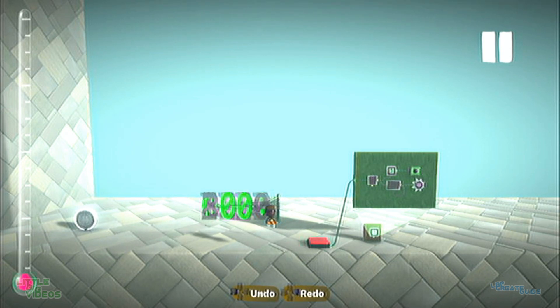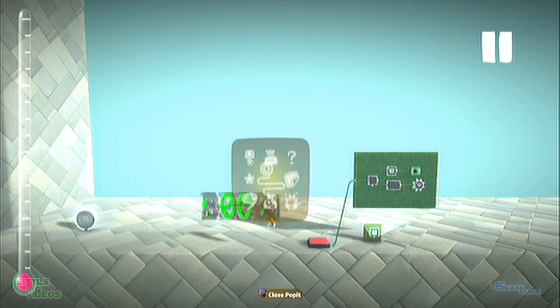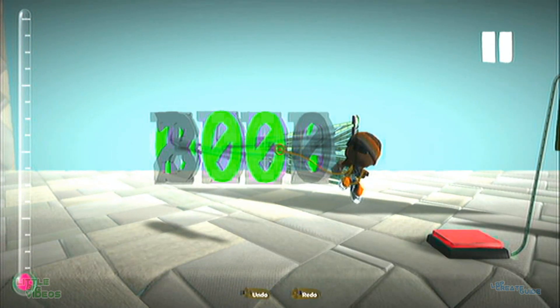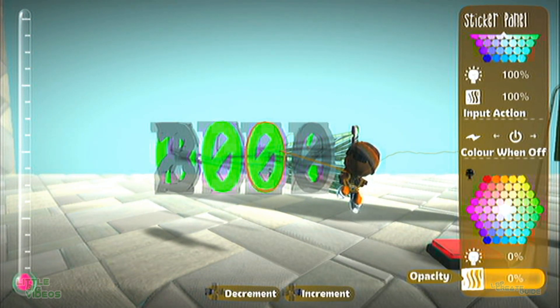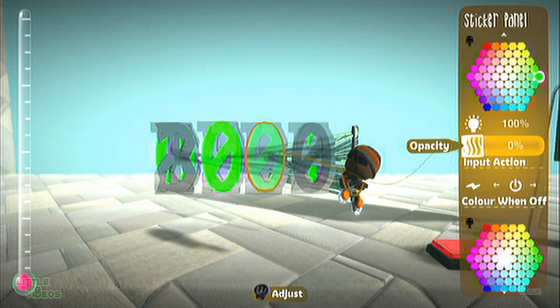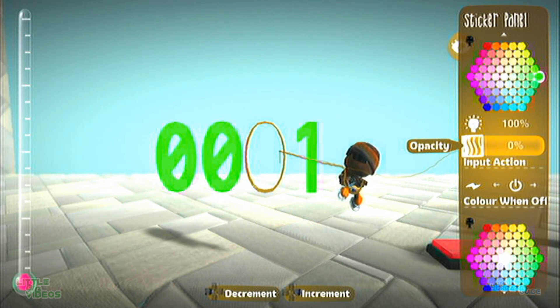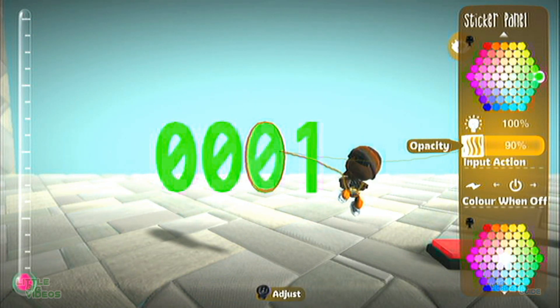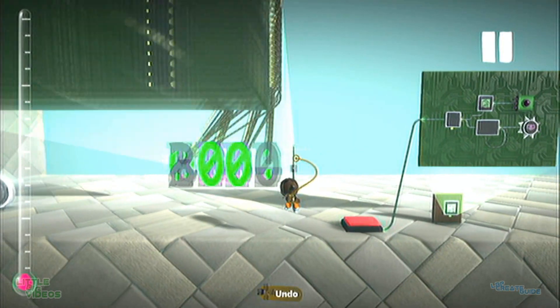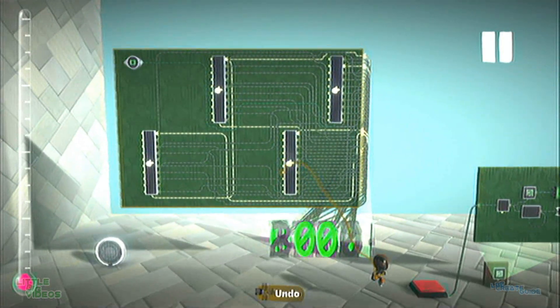Another thing you could do with the XP system is a leveling system. If you wanted to do that, you could get the numbers again exactly the same. You could even make number 0 invisible if you wanted to, so it's not visible until it's got a new number — so for example it would just display a 1 until all of them had an actual number. And then you'd copy this for the level.